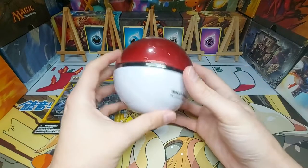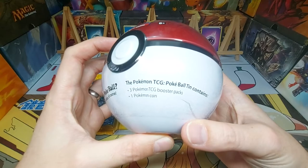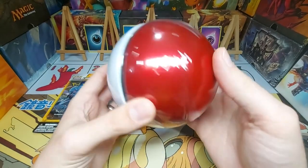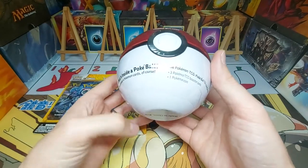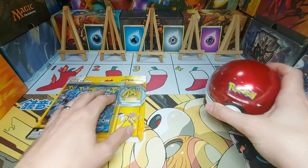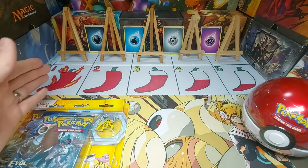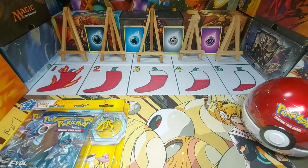I'm not massively up on what's inside these things so it's going to be a bit of a surprise. I do know we've got three packs inside of some description and a coin. I have heard that due to the fact that this is a ball and you've got packs inside, the packs can be a little beaten up sometimes, especially with the coin flying around inside. As always with a Near Mint Plus Gaming video we've got the spice rack at the back, so any spicy pulls we get we'll try and rank from one to five. One being the spiciest, five being okay at least we got it.